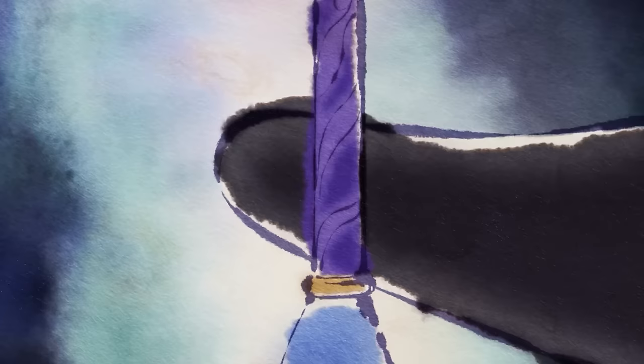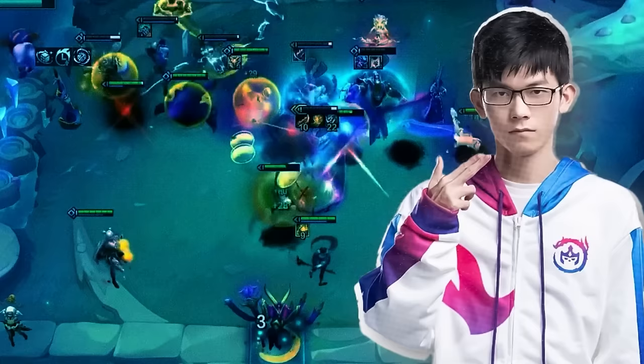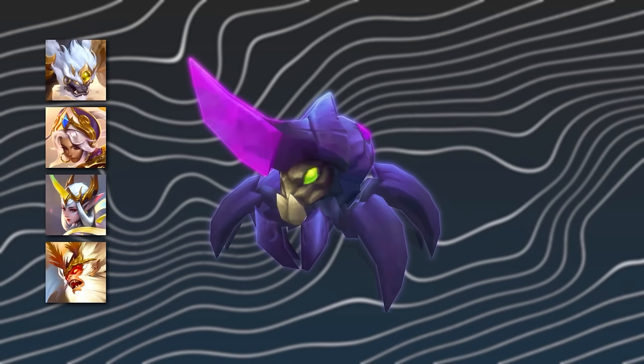One of the most fun new augments in TFT Inkborn Fables is Fine Vintage. This augment allows you to transform complete items into support items. The best players have been cooking up some really interesting compositions. In this episode of In Too Deep, we're going to hop on board with Juanme to show exactly what he's cooking up with Void Spawns as the carry, and all the other champions being target dummies. Heavenly gives the buffs to the Void Spawns, so they become the star of the composition while all the other units are support.